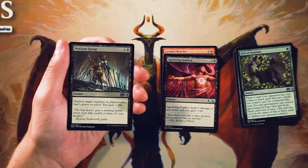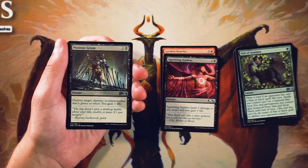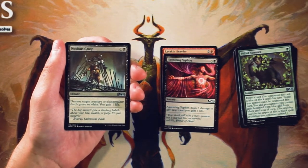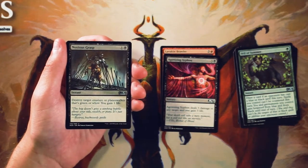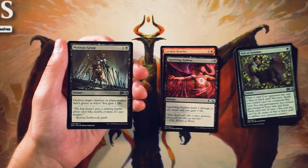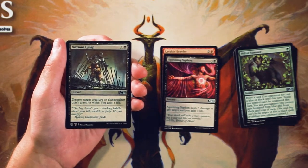Noxious Grasp is an instant for 1 and a black. Destroy target creature or planeswalker that's green or white, and you gain 1 life. Again, very similar to Veil of Summer — very much focused on green or white, and you're not going to be playing against green or white all the time, so it's not worth it to main board. But it's a very powerful sideboard card, much better than Veil of Summer for sure. Definitely something you'd want to pick if you're in black, but it's not first pickable solely because it's not good against every deck. Definitely pick it up later in the pack, but not worth it to pick super early.